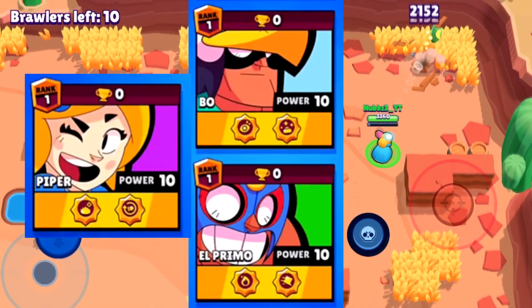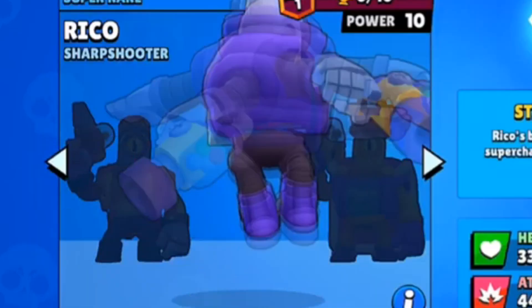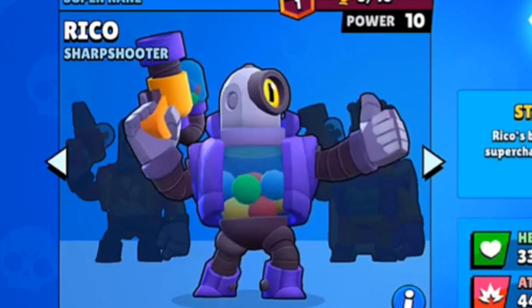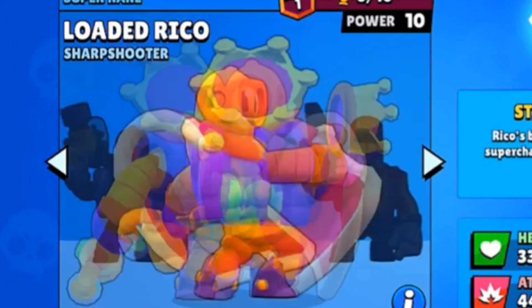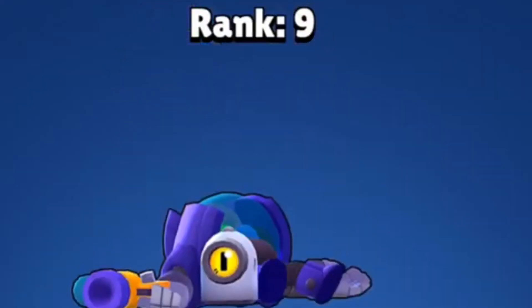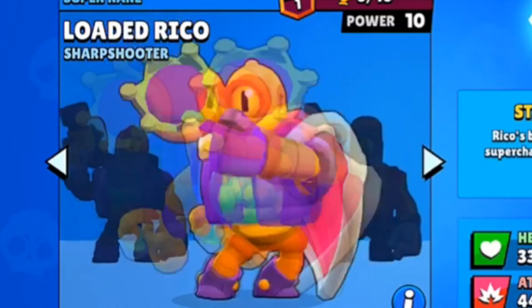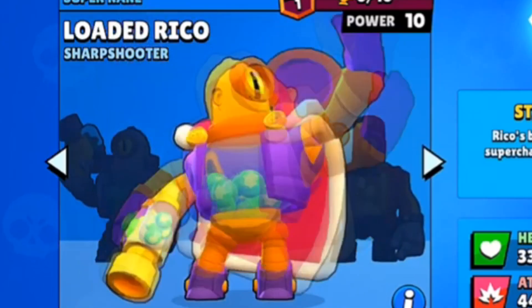Numbers 19, 20, and 21 are the new icons for Bo, El Primo, and Piper. Numbers 22 through 25 are the new animations for Rico, which are kind of unexpected but they are looking pretty good. We have the new loss animation, the new default animation, the new walking animation, and the new default animation for Loaded Rico.